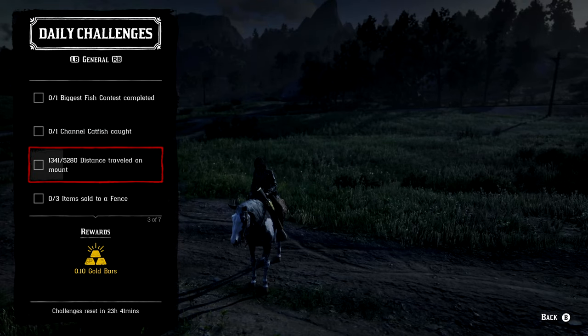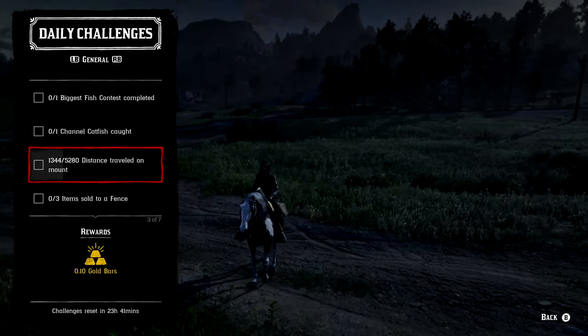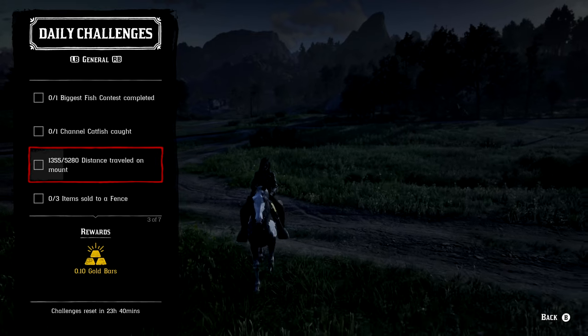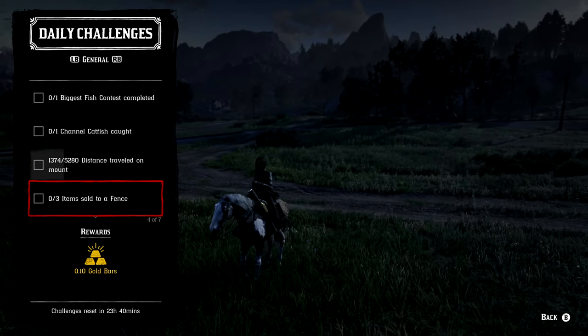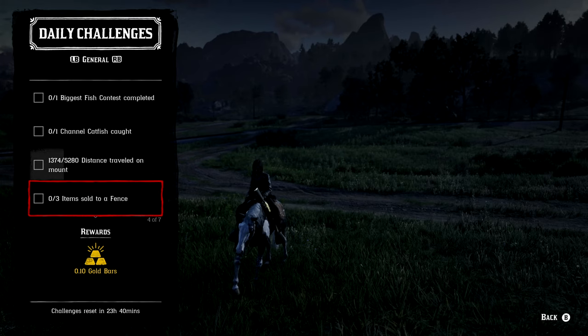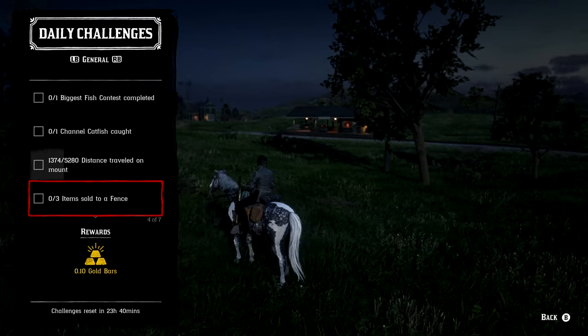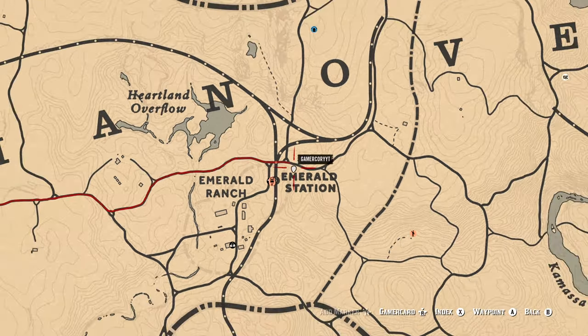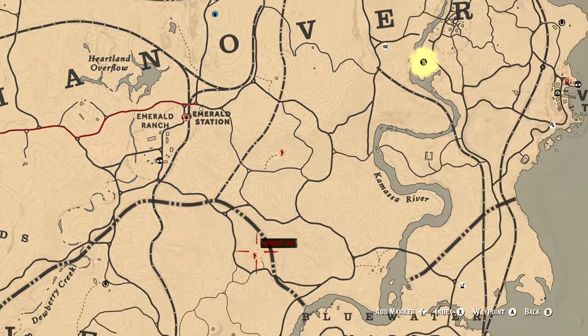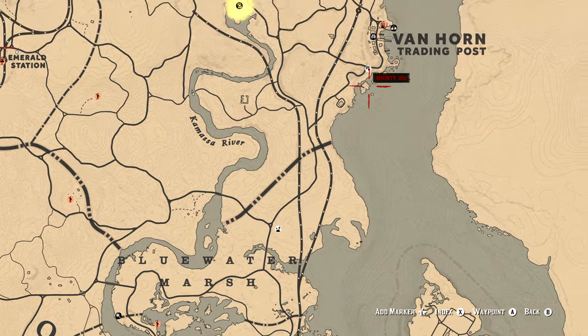For the distance of 52 traveled on a mount, you can do it any way as long as you're on your horse — walk, run, or gallop, it doesn't matter. Just travel the required distance while mounted. For three items sold to a fence, any fence location will do. There's one at Emerald Ranch or Emerald Station, one over in Van Horn, one down in Sandinie, and one over in Thieves Landing.